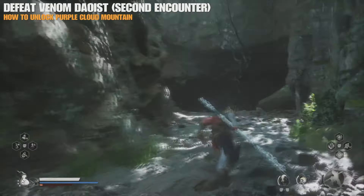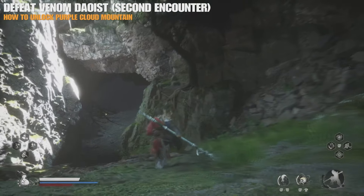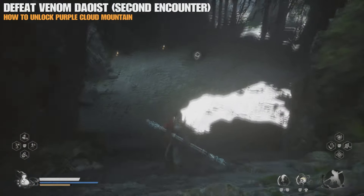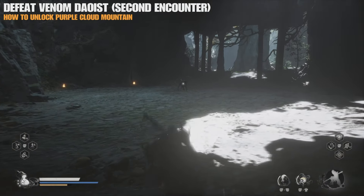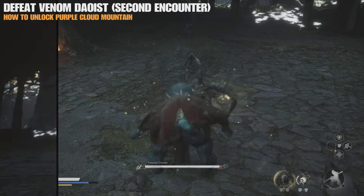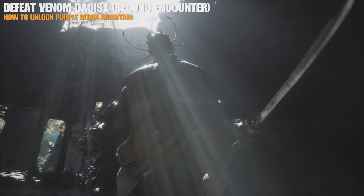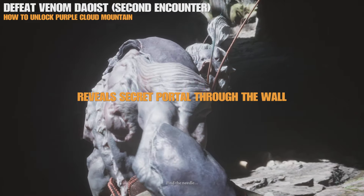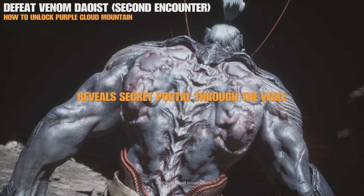I recommend doing the following in a certain order in the Purple Cloud Mountain secret area: Do the Deost Mii quest where he asks you to find an enemy to kill for an item. Then go and kill the Scorpion Lord boss. After that, go and kill the Dust Wail boss, all in the secret Purple Cloud Mountain area. After that, you can then fast travel back out to the normal area of Chapter 4 and take on the final boss, the Hundred-Eyed Deost.